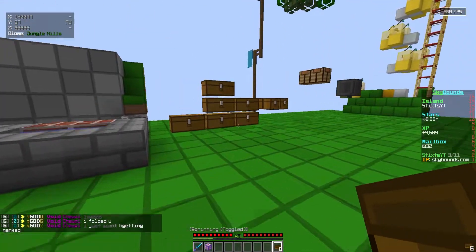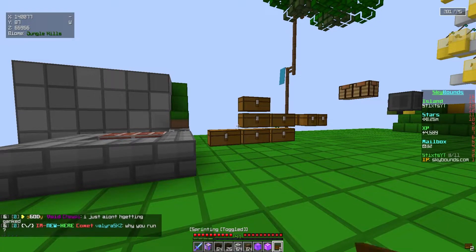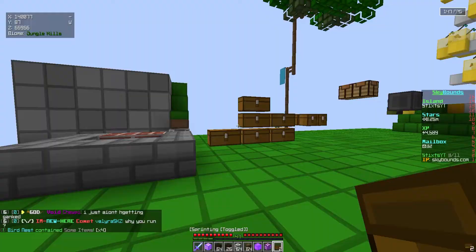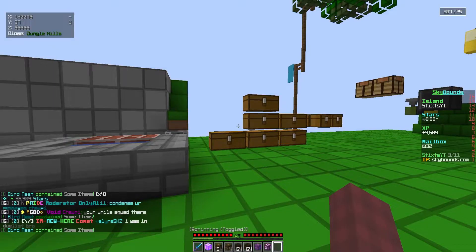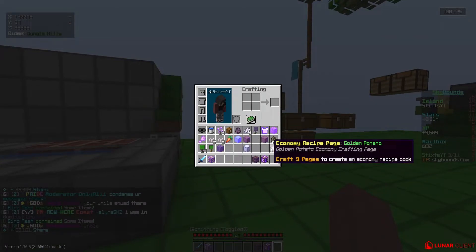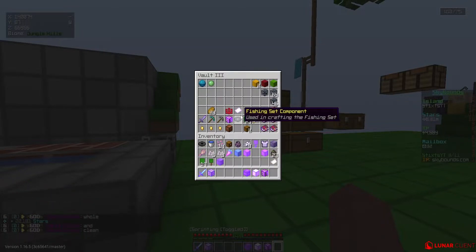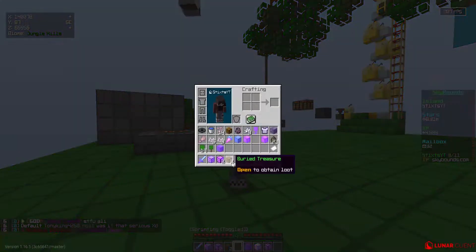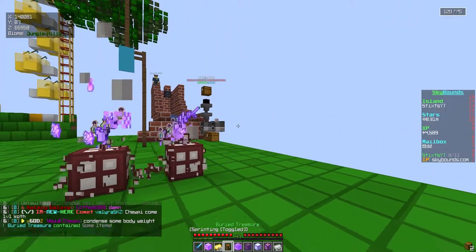Sorry for the interruption — there was a loud car in the background. We have six birds nests right here — let's go ahead and open these. We just get wood from this. I don't have space, so slash sell all. We have more space now, and we just got a legendary relic. We got some compact items. We actually have two more birdhouses and two more ancient ruins here — let's go ahead and plop these bad boys down.